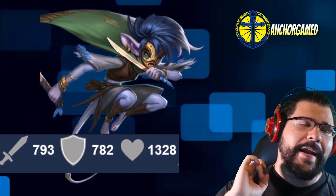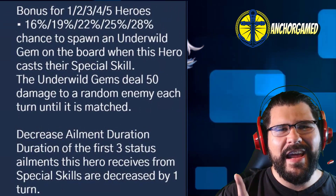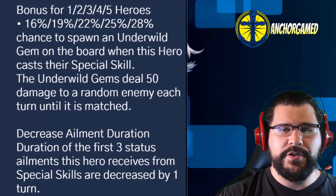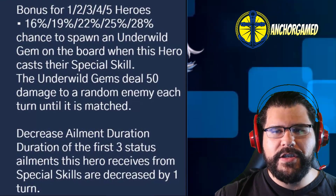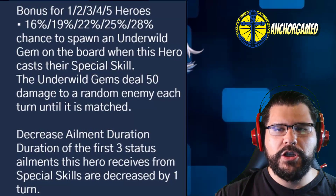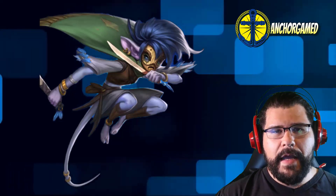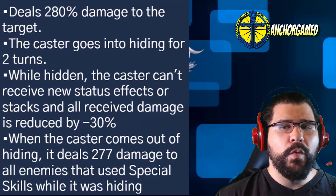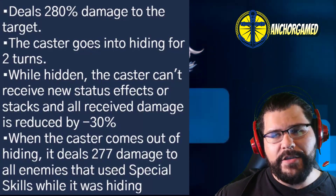She has 793 attack, 782 defense, and 1328 health. She runs at very fast speed. She's part of the Season 4 Under Wild heroes, which gives a bonus of 16–28% chance to spawn an Under Wild gem on the board when she casts a special skill. That gem deals 50 damage to a random enemy each turn until matched. She also has Static Debility, which decreases the duration of the first three status ailments she receives from special skills by one turn.